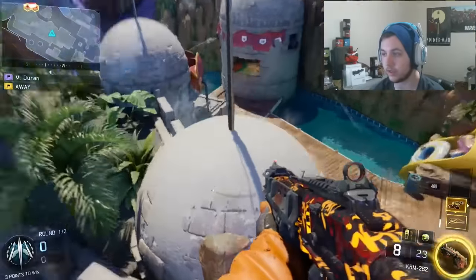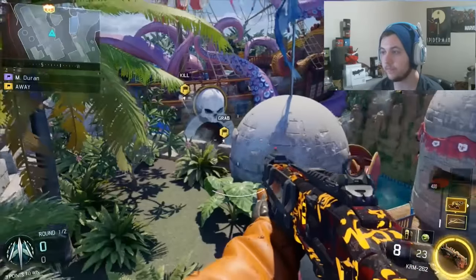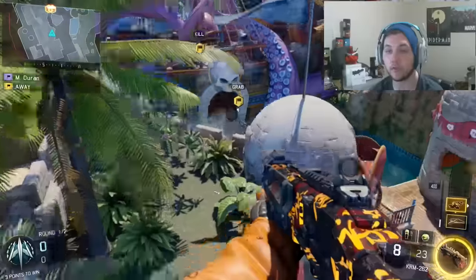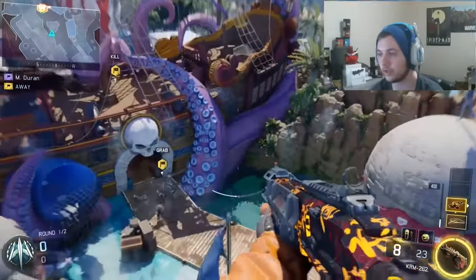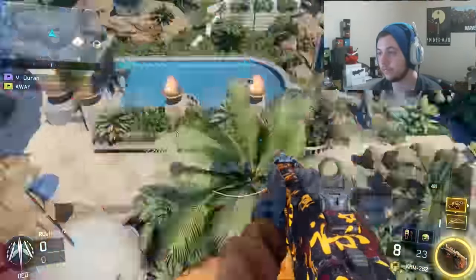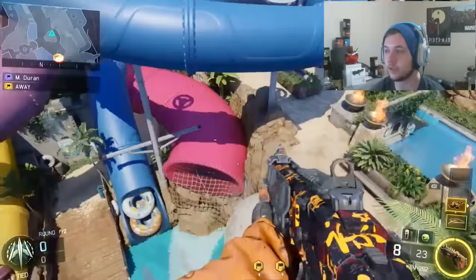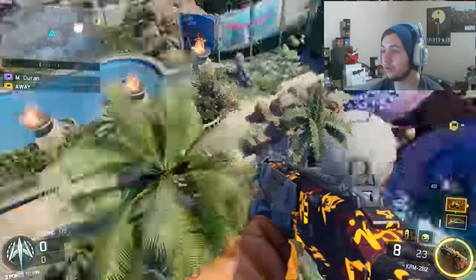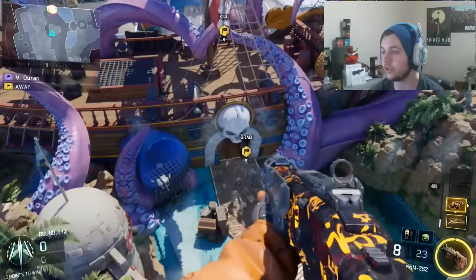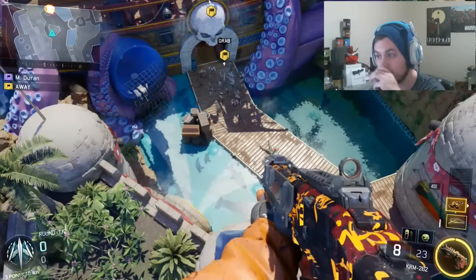So you're going to want to run over here to this little flag, jump on right here — I have the bots right down there. I'm going to try and hit a shot for you guys as an example. Just kind of go toward this flag and keep jumping, and boom, this is how you get on top of Splash. You guys can go for some nice shots. I know that B bomb is all the way over there, and if I remember correctly, A bomb is somewhere around this general area.